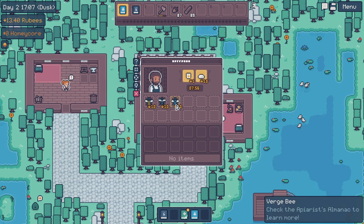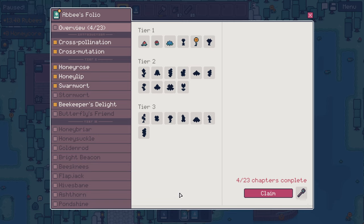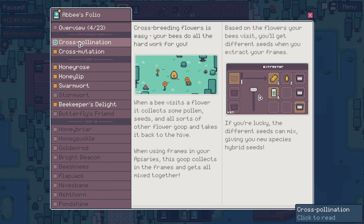Check the apiaris almanac to learn more. Is that what this thing is? A bees folio. Crossbreeding flowers is easy - your bees do all the work for you. When a bee visits a flower, it collects some pollen seeds and flower goop and takes it back to the hive. When using frames in your apiaries, this goop collects in the frame and gets all mixed together. Based on the flowers your bees visit, you'll get different seeds when you extract your frames. If you're lucky, the different seeds can mix, giving you new species hybrid seeds.